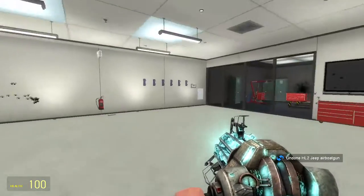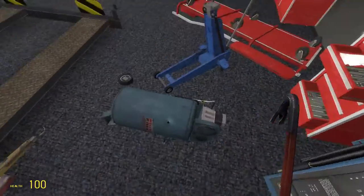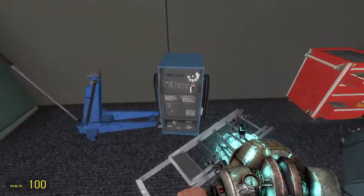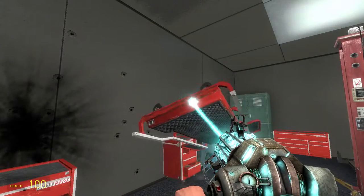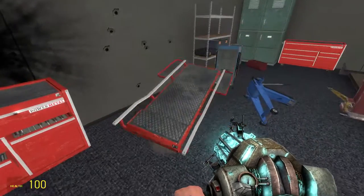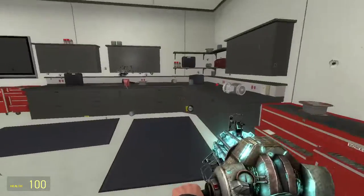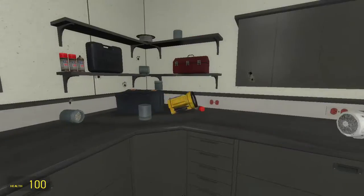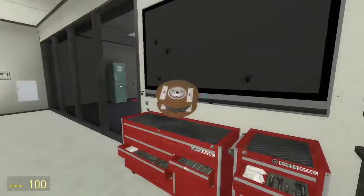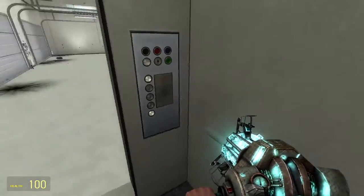This area is pretty much just the garage — there's nothing else to it, it can't really be interacted with. You've got some cool props here though. I don't know what that is — I'm not a mechanic. I think people use it to go under cars and fix them. There's like a lamp under here. What is this? I don't really know — tell me in the comments.